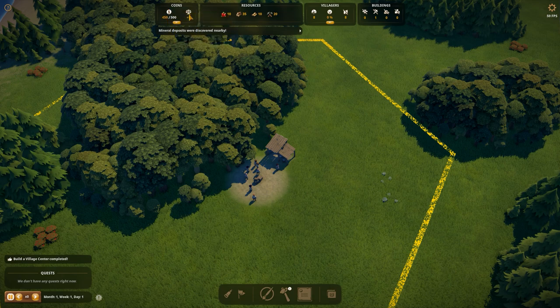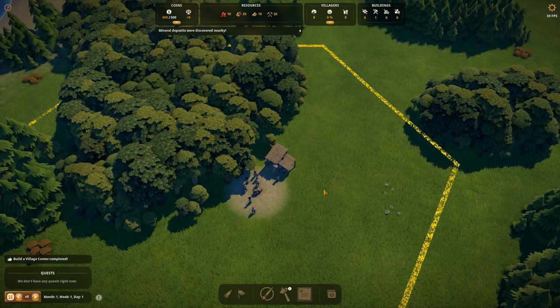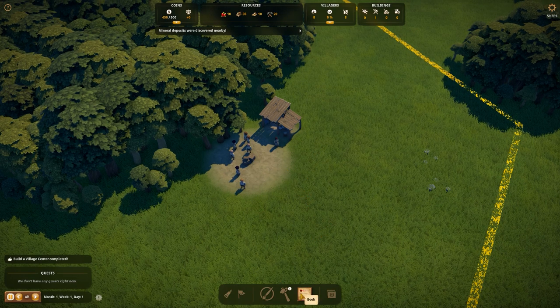Now the top part of the screen is my favorite addition - your resources and everything is ordered in a much better way. Down here to the top left side you've got your coins and your daily balance, which is very important because you need to ensure you're always in the positive. You can see your resources at this moment - we only have berries, wood, cloth, and tools. There will be a lot more in later stages of the game. We've got eight villagers with eight unemployed right now.